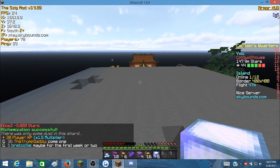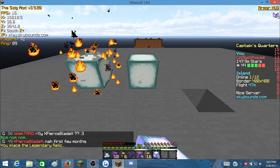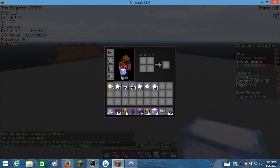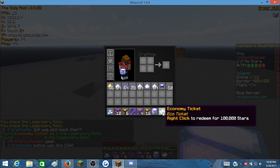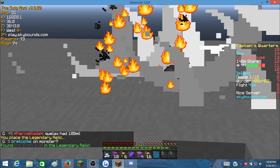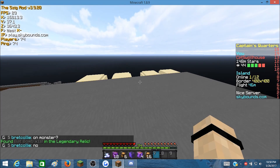We've still got tons of loot here to open up. We're gonna open up these legendary relics — let's do two at a time. Come on, give me a super storm generator. We got a legendary relic helmet and 25 bat bombs. An economy ticket and more bat bombs — it's a hundred thousand star economy ticket. That's okay, I think that's the best economy ticket you can get from those, and more bat bombs. More fusion bat bombs? Are you kidding me? That's terrible. What a waste of a bunch of legendary relics.